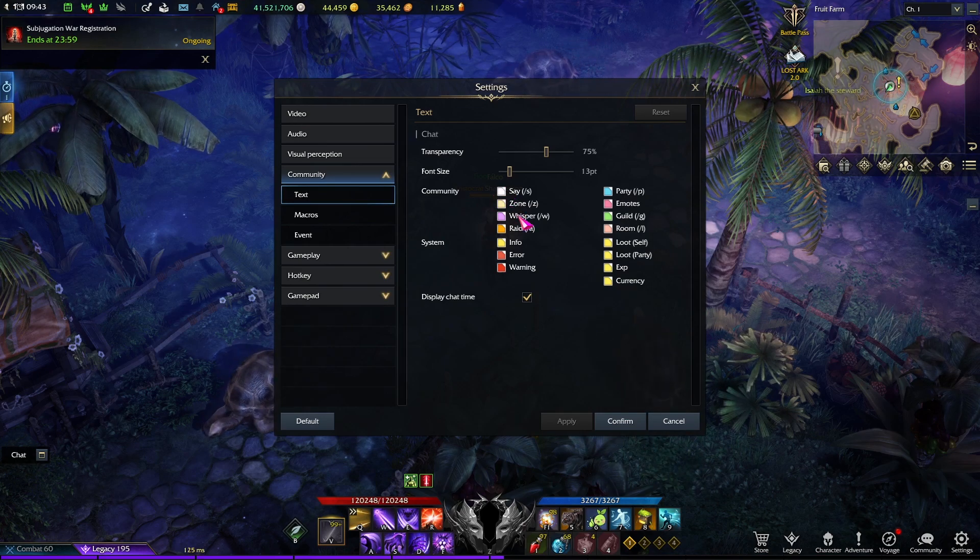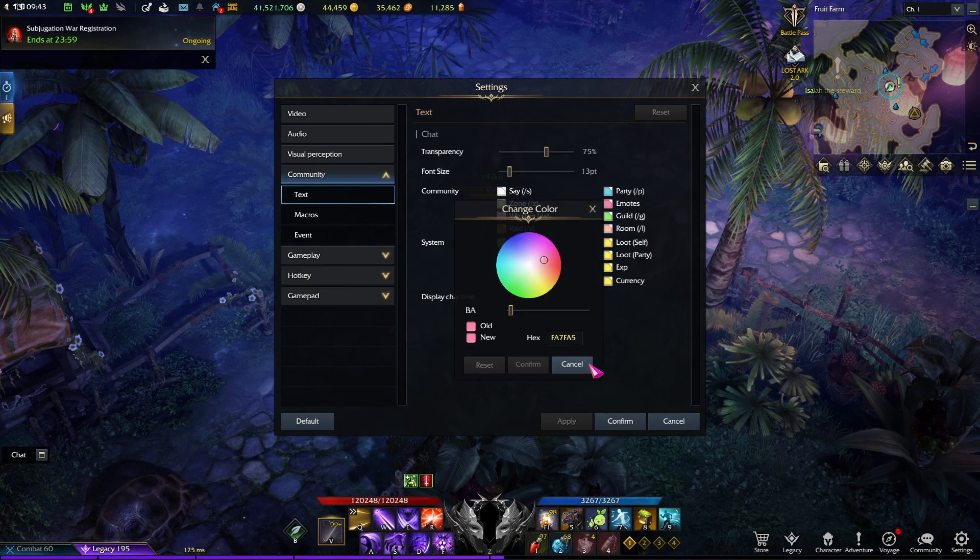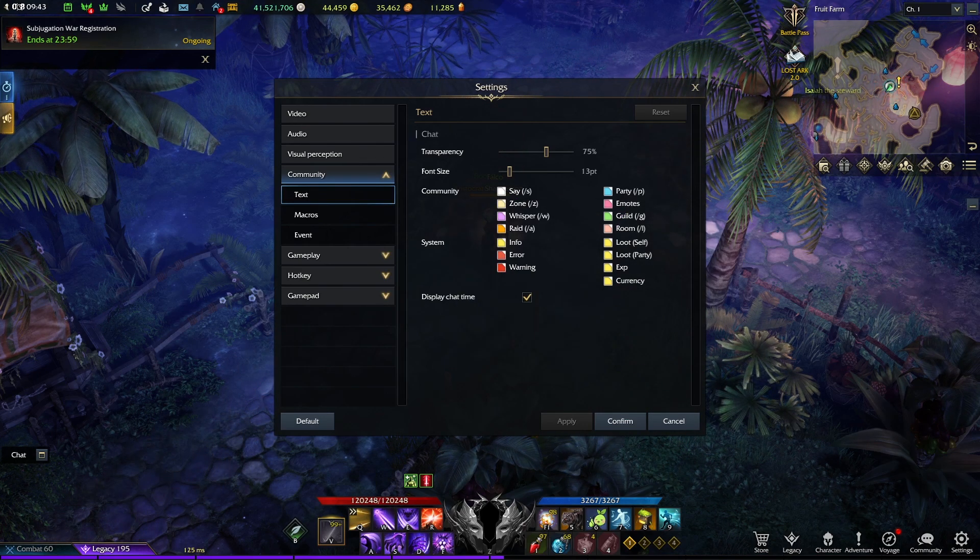You can change the default text colors of different kinds of chats, which can be useful if you come from other games with different colors.